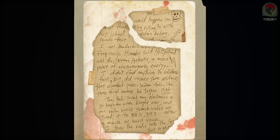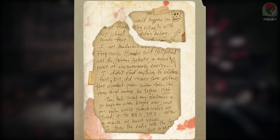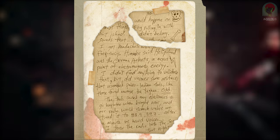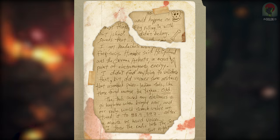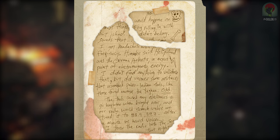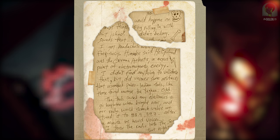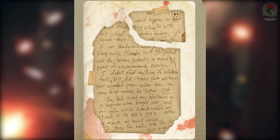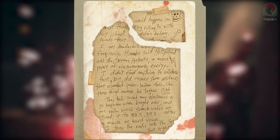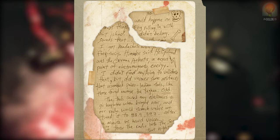On the final page, the notes describe strange things that would happen on the island — fog rolling in with sounds that didn't belong, and headaches with some frequency. Himmler said Heligoland was the German Atlantis, a nexus point of electromagnetic energy. Drostenhain didn't find anything to validate that, but did uncover some artifacts that resembled paleo-Indian tools, like those found among the Yang — odd. The tools caused any electronics to go haywire when brought near, and their radio would screech unless tuned to 38.9 or 38.7. After a minute they heard voices, and Drostenhain threw the radio into the sea that night.